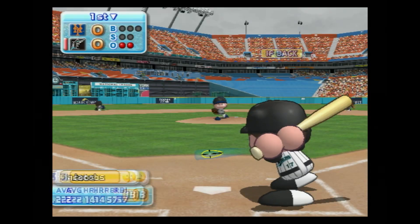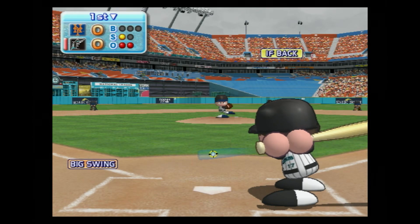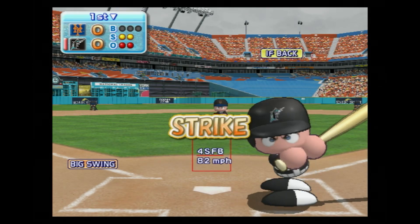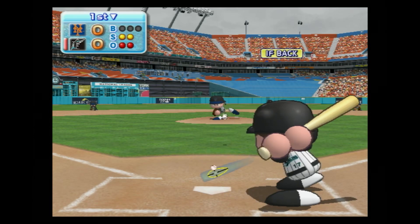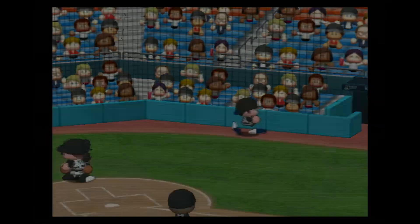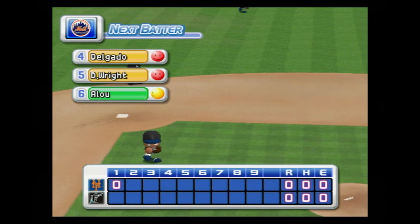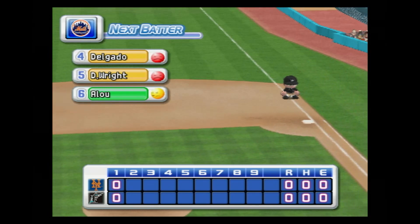Next at bat, Mike Jacobs. Here we go for the first pitch — it's a strike. He's behind in the count. Pop fly to the catcher, he caught it. There's the third out. No runs, no hits, no errors. At the end of the first inning, the Marlins zero, the Mets zero.